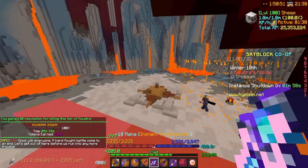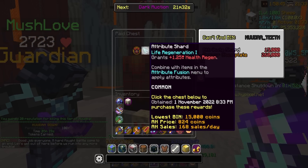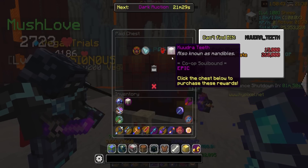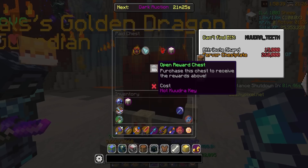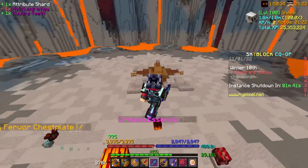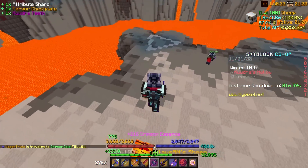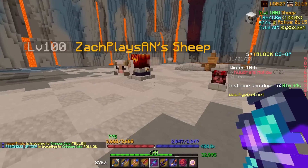It did kill him — Kudra down! We finished it. That was a hot tier. In return we got a fervor chestplate, attribute shard, and 200 Crimson Essence. That is actually so much essence. I'm happy that you can finally get essence from doing Kudra — which is how this should have been in the first place. It shouldn't just be fishing as the way to get essence. 200 Crimson Essence, thank you very much. Moving on to tier 3.